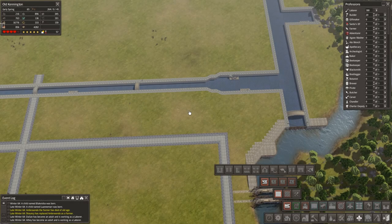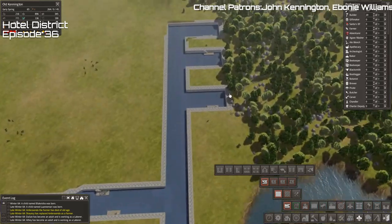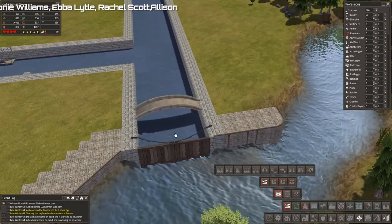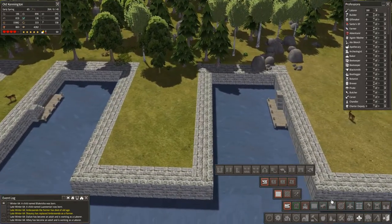Welcome back friends, followers and transients to another episode of Banished with me, Vapor. I've just done some things kind of off-camera. I think I said in the last episode about big ships not being able to come up here, but I like the idea of small ships being able to come up.